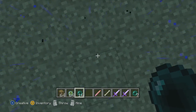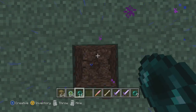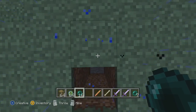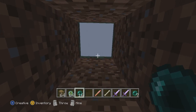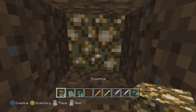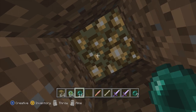So basically what you want to do — and you can do this from underground or above ground, it doesn't really matter — you want to dig down at least three blocks, or more if you want, and then get yourself to fall into the cave. Once you're down at least three, go ahead and take one of your glowstones and put it up there, and then take one of your ender pearls and throw it. See how it didn't work on the very first attempt?